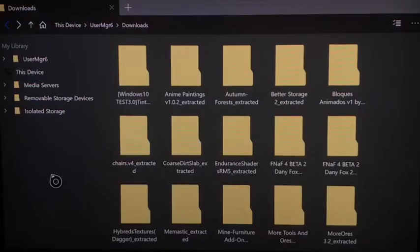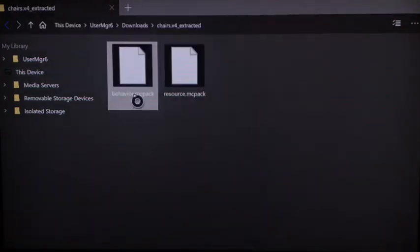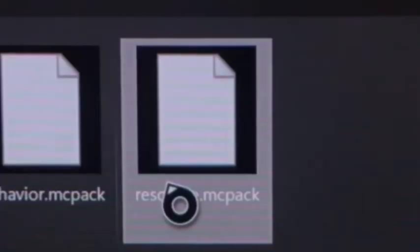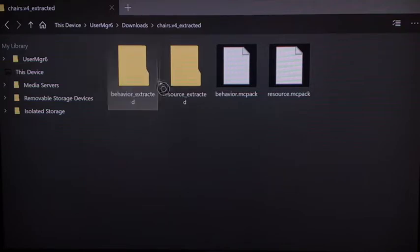Hover over it, click the little three-line button, click Extract, and it should pop up. Open it and there should be two files - one with behavior pack and one with resource pack. You have to extract both of them.